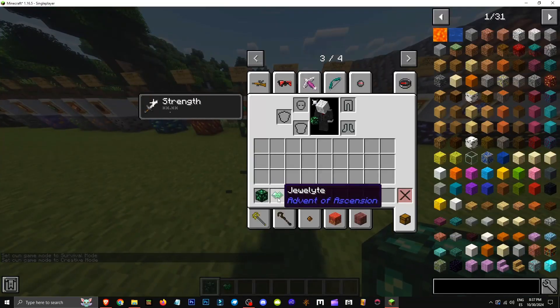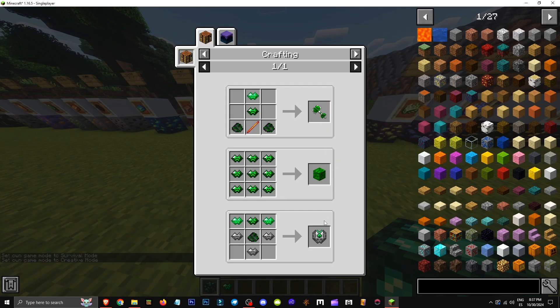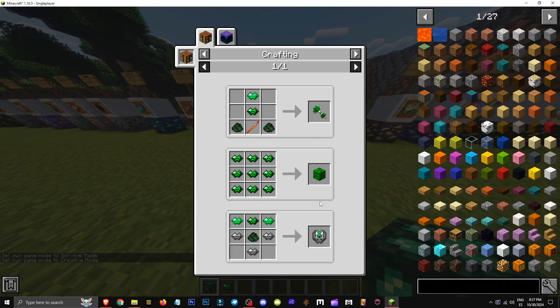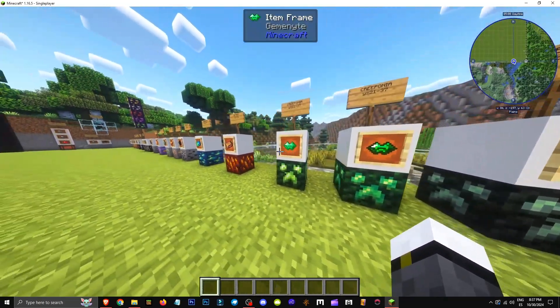This ore can be mined with a diamond pickaxe and is used in various crafting recipes such as the Kripoids Great Blade, Explosive Gems, and different infusion crafts. Jewelite needs Geminite to work, so get both from the same heights in Kriponia.